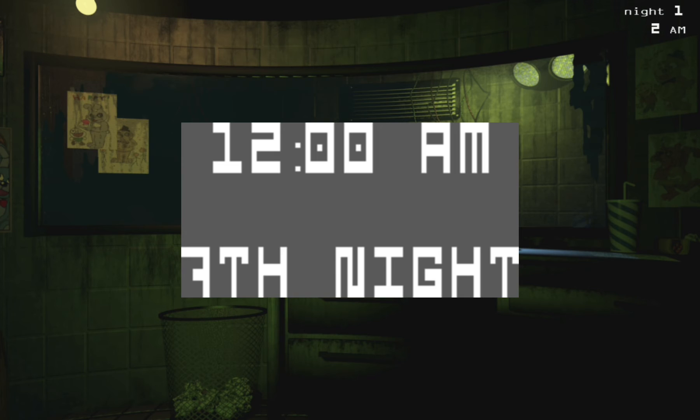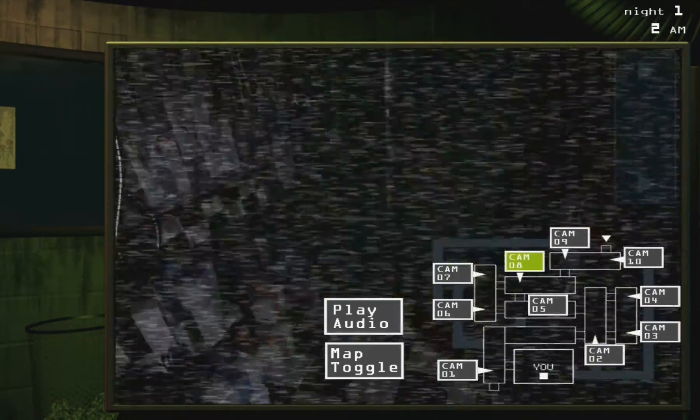Much like Freddy from the first game, there is a text texture for the game's scrapped seventh night. It is also possible to find an unused button with the text 'seal vent' on it.